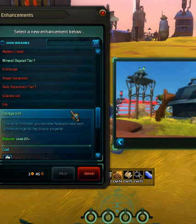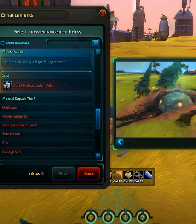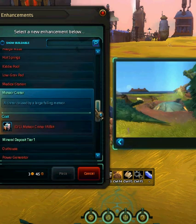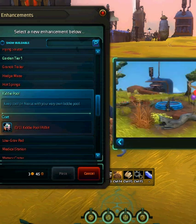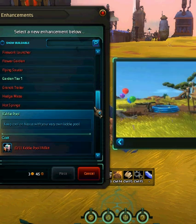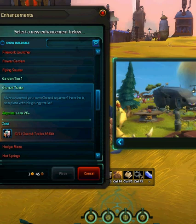This is pretty cool. Meteor crater — oh my god, wow. A kiddie pool — what the heck? Dude, I want the kiddie pool now. That looks so cool. That's pretty sweet. The Garnock trailer — so you can build a little trailer house for somebody who's poor.